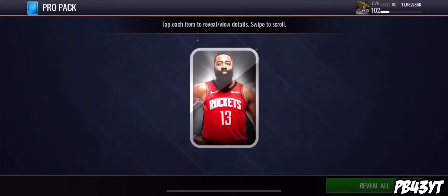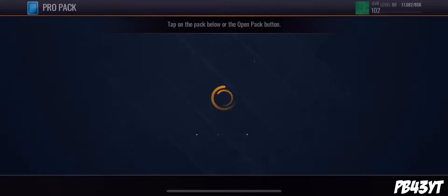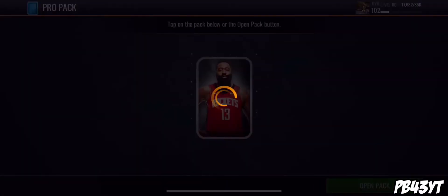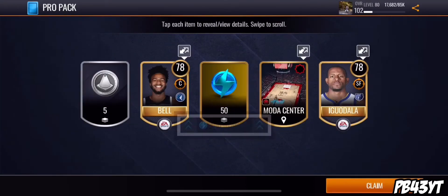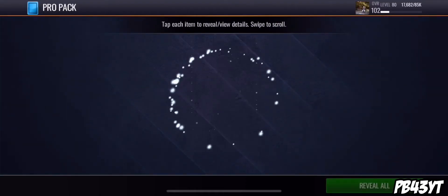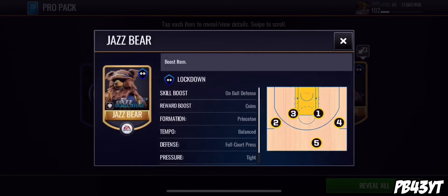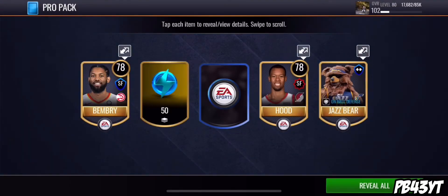Next pro pack, we get 81 Bobby Portis and an 84 overall card — I already forgot who it was. Third pro pack, bam, we get two golds. That's actually a good pack, I'll take that. I'm gonna send it for the stamina and the warm-up points though. One by one, we get the Jazz Bear. Another good pack.